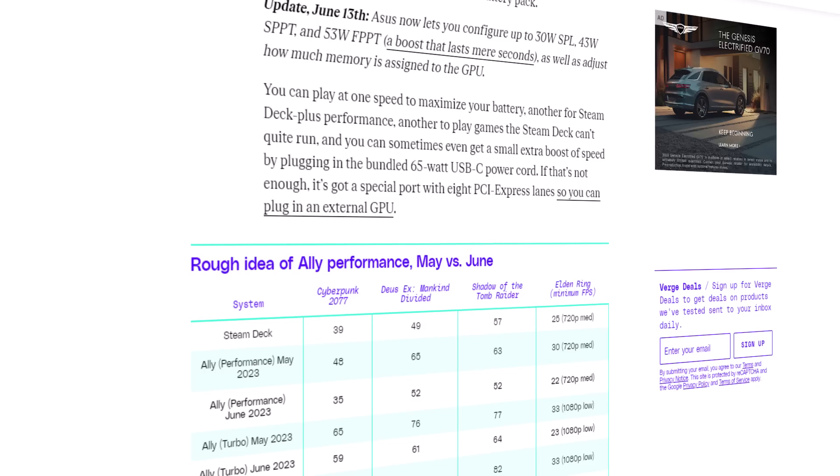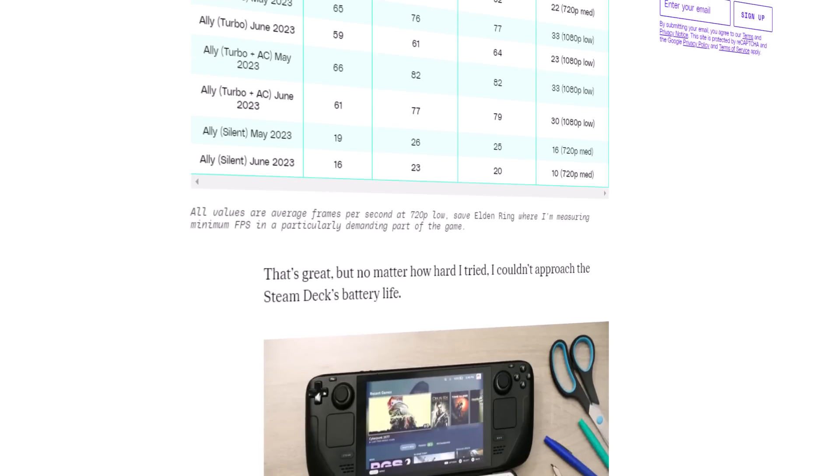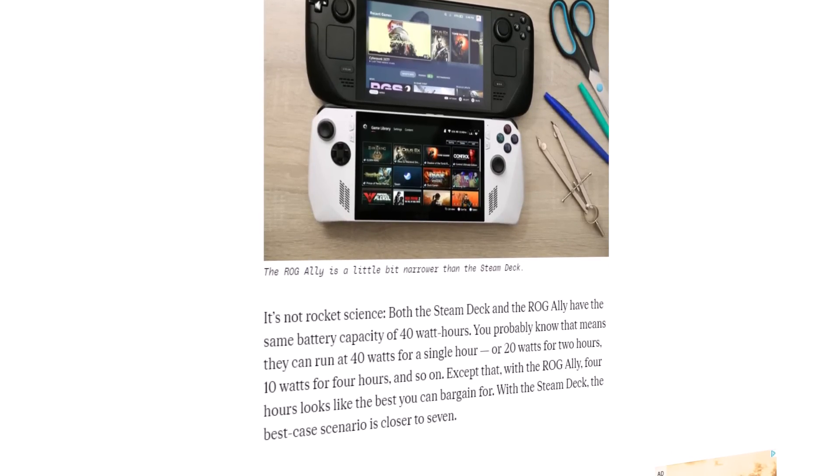Hello everyone, my name is the Fox. In this video, we're going to be talking about the performance regressions that have been noticed on the ASUS ROG Ally going to BIOS version 3.19. This has been reported by The Verge and multiple other people. There was a Diablo 4 video showing the performance regression as well. I can confirm that based on my testing, there is indeed a performance regression — even worse than my initial testing, which a lot of people noticed was bad.